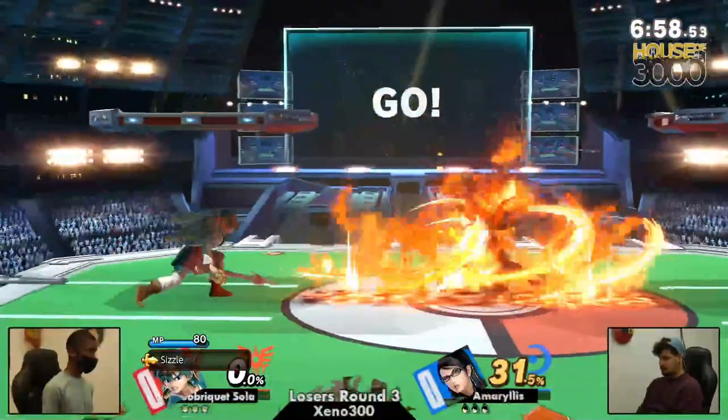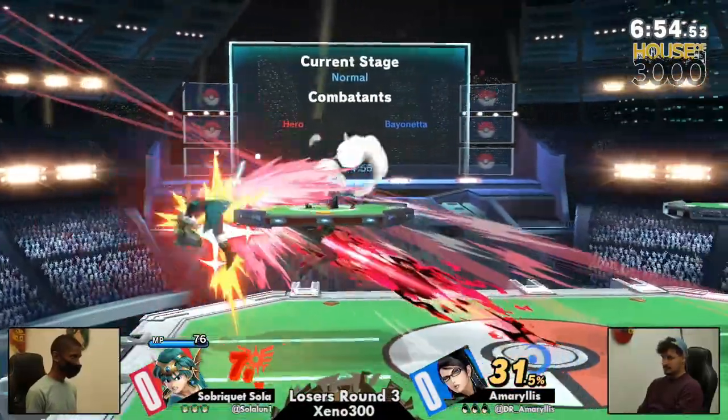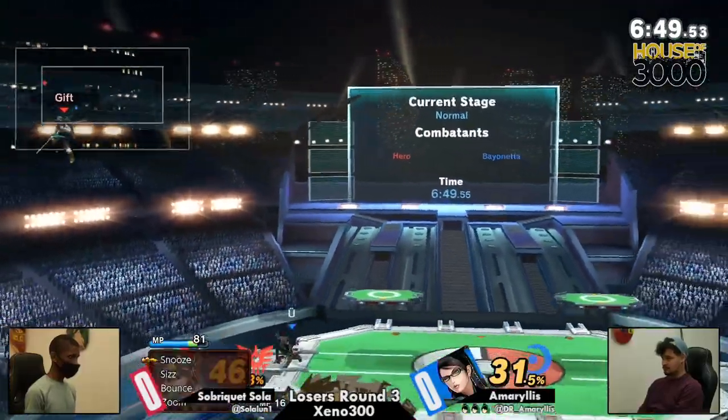I got faith. He was in the lead. He got it, but now we got Sola versus Amaryllis getting ready. No button check. Needed sizzle. 31% on the board. Sola saying, hey man, he is fuming off that set. He's like, yo, give me right into the next set.